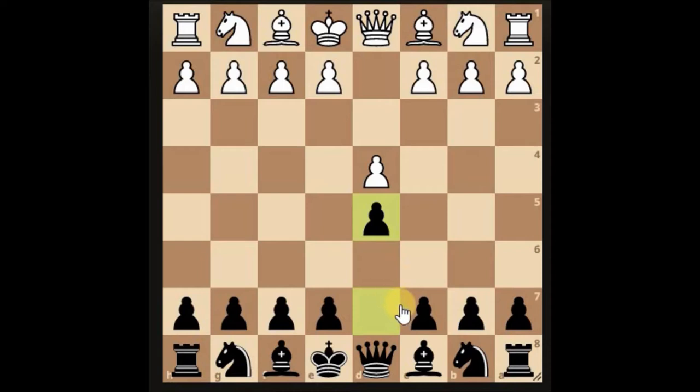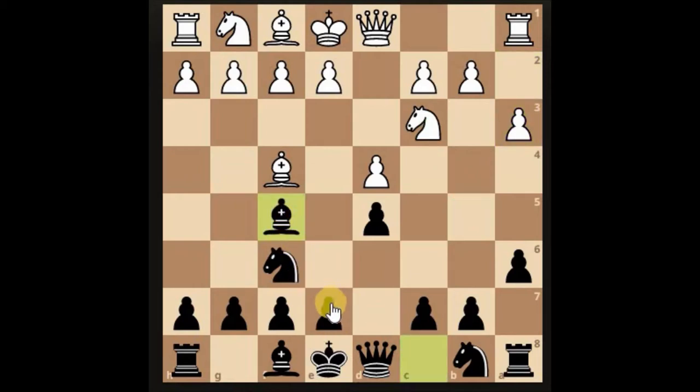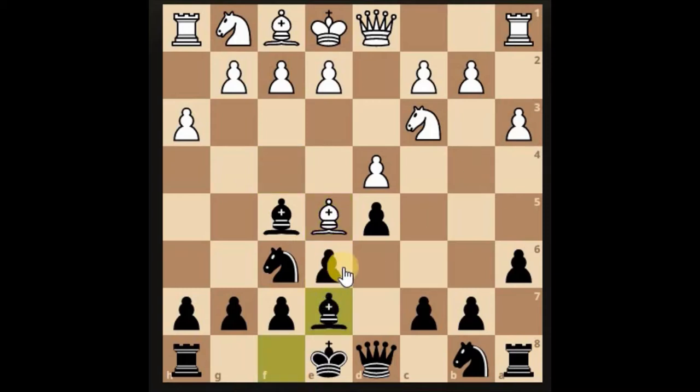It's a 30-minute game, so he's coming in here. Might as well push this pawn so that it doesn't come with cheap stuff, and let's develop the bishop. It's obviously coming down for the bishop so we'll just push here for now, open up the dark square bishop so we can go and castle.